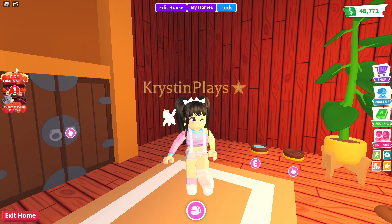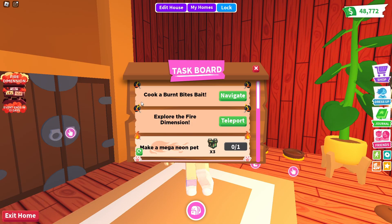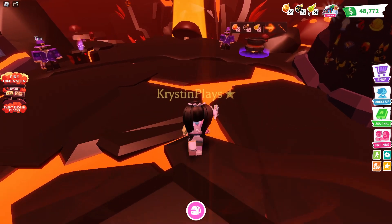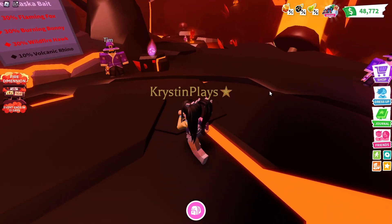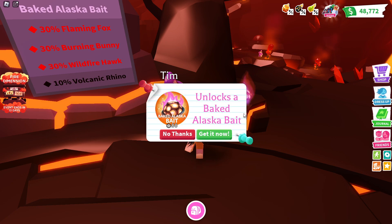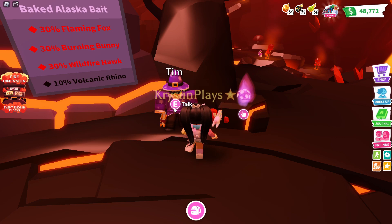So we have two weeks of the Fire Dimension. Let's go ahead and just teleport. So we have all of these ingredients here. We have Tim. We can buy the Baked Alaska Bite, which is going to be 80 Robux.